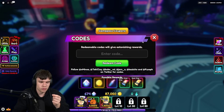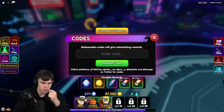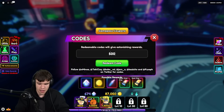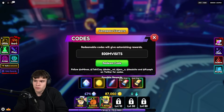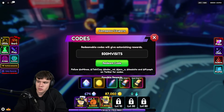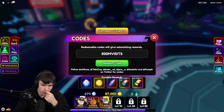Next, once we've redeemed that code, let's go ahead and enter the code 500mvisits — 5-0-0-M-V-I-S-I-T-S. Go ahead and redeem 500 million visits, and by doing so you're gonna get yourself more awesome rewards here inside of Anime Vanguards. Definitely redeem that code in.